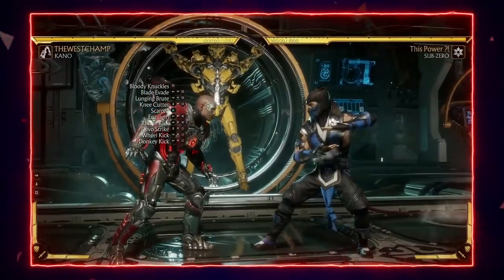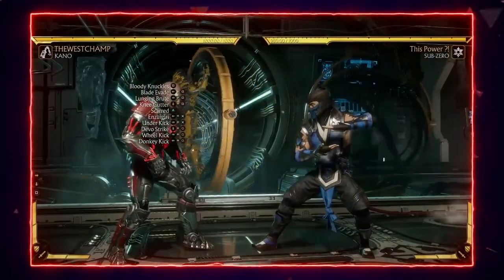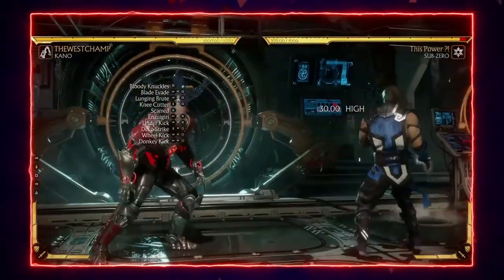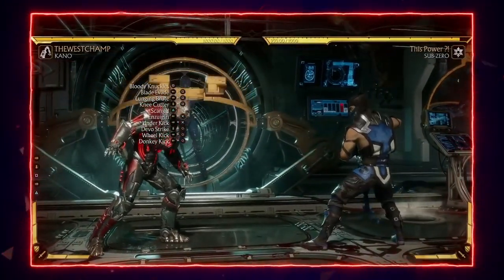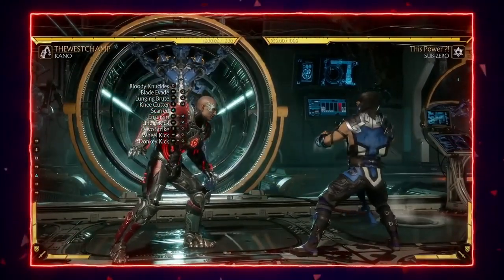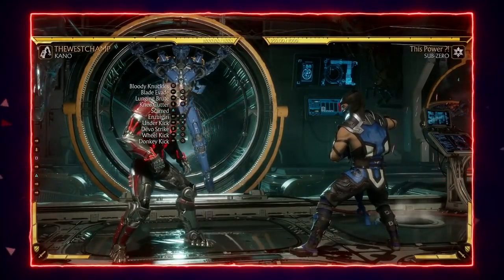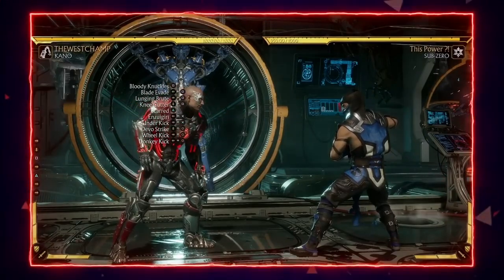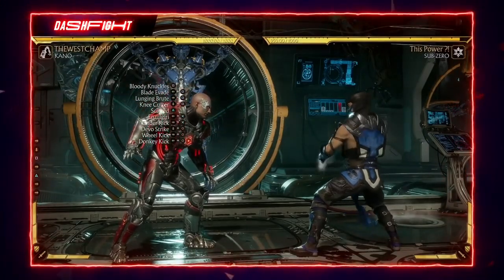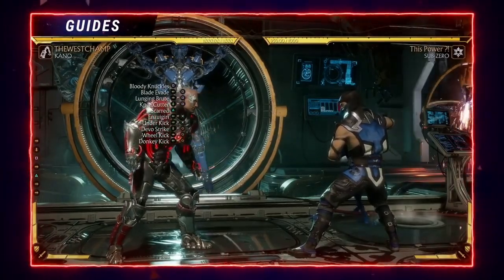Down 1 is a pretty basic poke — nothing too special — but it's fast with decent range. Stand 2 is similar to Stand 1. It's another good button to go for when an opponent does something punishable. Stand 2 is 9 frames, Stand 1 is 8 frames, but Stand 2 does more damage, so if you want a little more damage on a punish, use Stand 2.